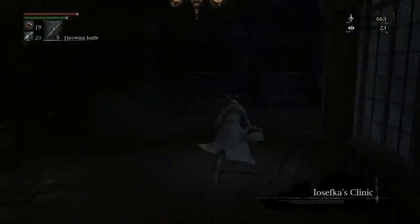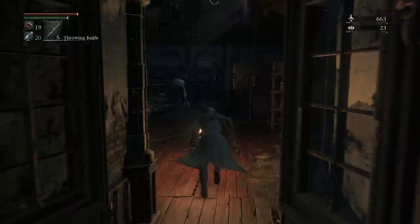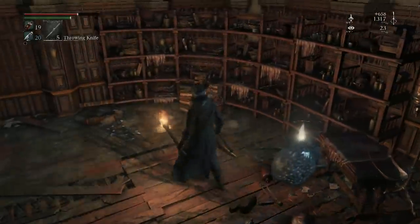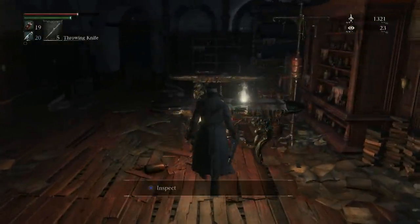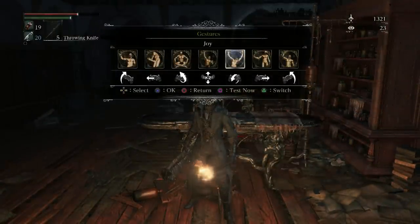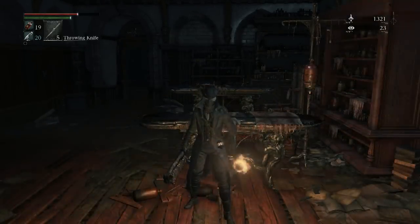Once you get into the clinic, you want to take a right and go through this door. There's some sort of alien activity in here — some ET stuff going on. Unless that's Loeska? I don't exactly know how you pronounce that name. I don't want to mess it up and have someone correcting me or making fun of me.